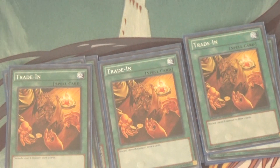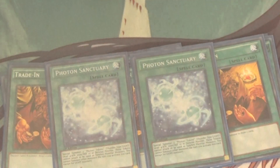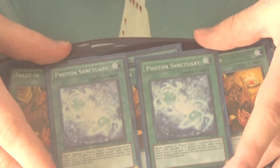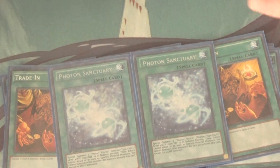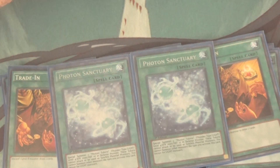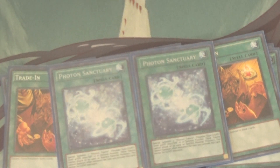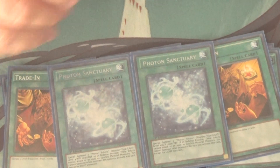Triple Trade-In — it kind of goes hand in hand, since a lot of this deck is level eights. Double Photon Sanctuary — this card is really, really good. I'm almost tempted to boost it to three, but I don't want to clog up too much. Photon Sanctuary Special Summons two Photon Tokens with 2000 attack and zero defense. They cannot be used as Synchro fodder, and you cannot summon anything except Light monsters that turn. But other than that, you're free to do whatever you want with the tokens — they can't attack either. So basically it's a free link monster, literally. You can instantly make the Photon link, and it's just really, really good.